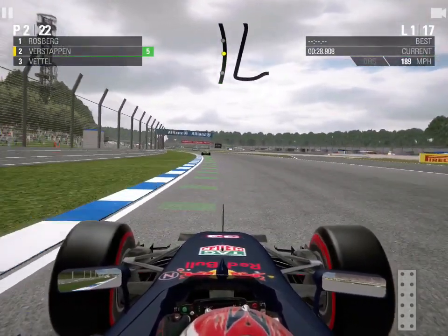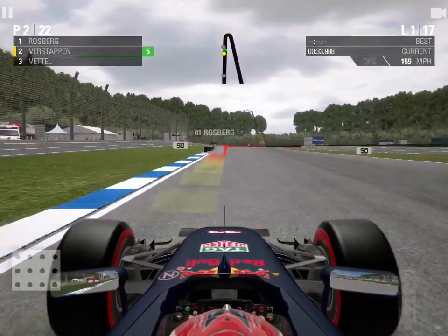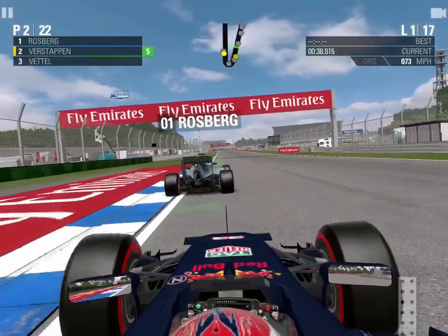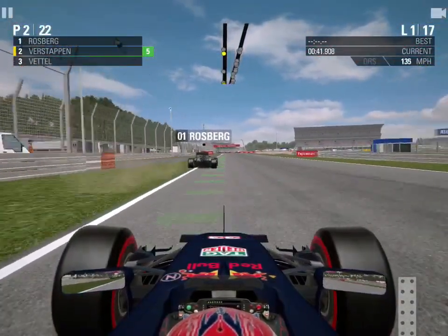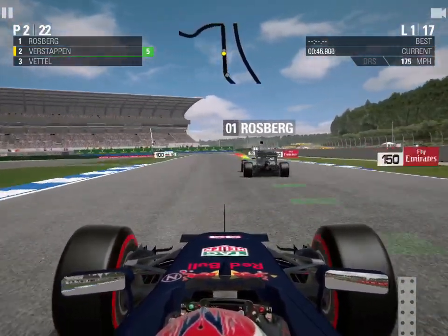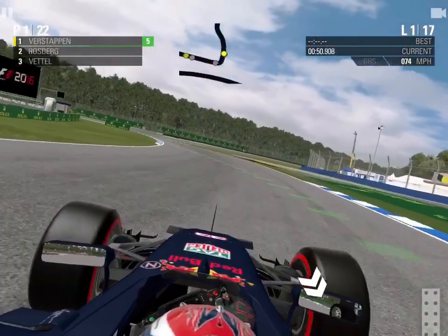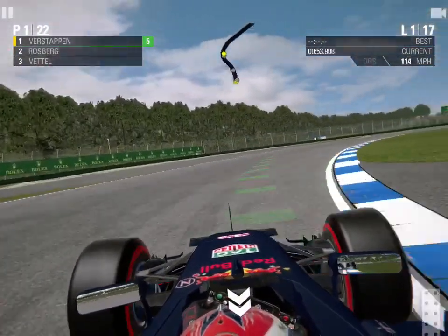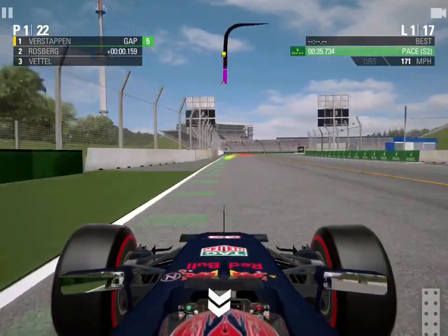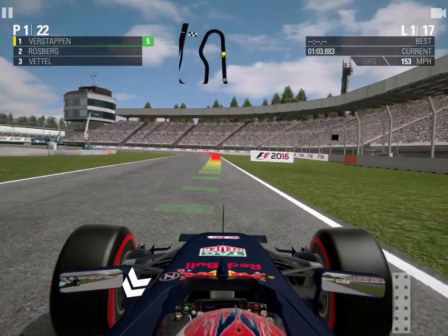Rosberg's acceleration is already eight tenths of a second up at the end of sector one. In terms of strategy today, it's probably going to be a simple one-stop: starting on the super soft tyres we qualified on and switching to the medium tyre, probably around lap seven or eight for our only scheduled pit stop. We get a great exit out of the hairpin, close up to Rosberg into the Mercedes-Benz Grandstand — sending it down the inside, squeezing him out and taking the lead of the German Grand Prix!